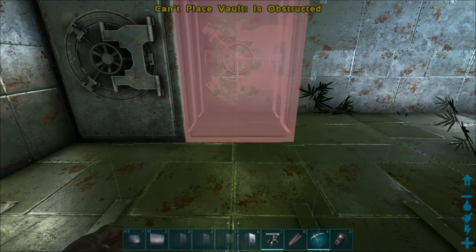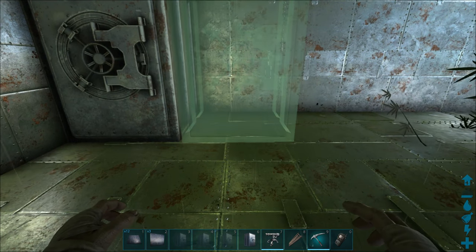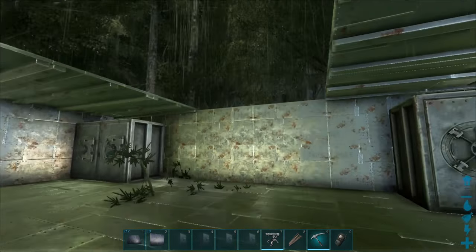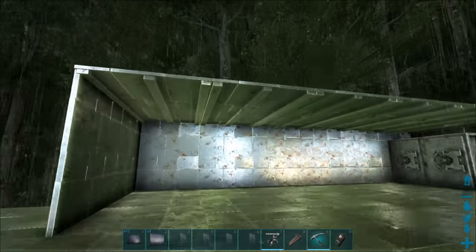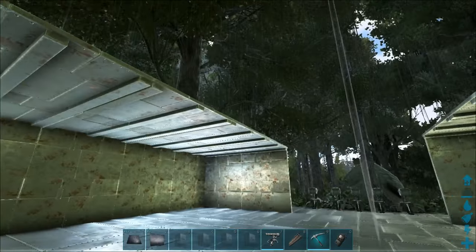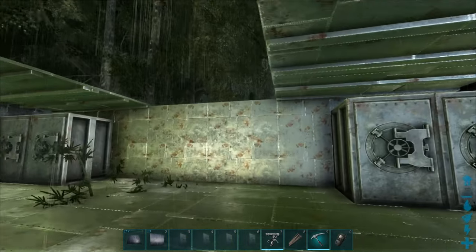Just drop these two vaults in this side as well. Too close to the wall - look at that, perfect. So we've got four vaults up here. Then we'll just put some turrets along the top and some turrets underneath as well. Flush up the turrets at the front. It's starting to come along now.